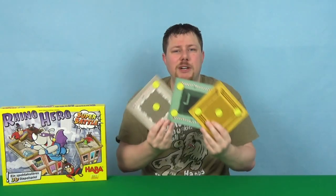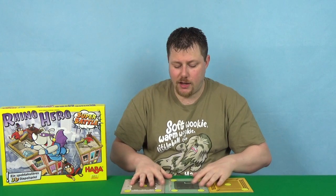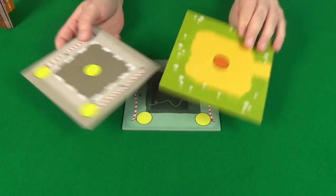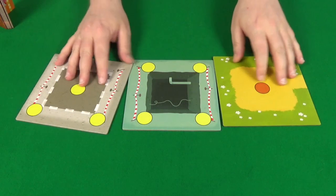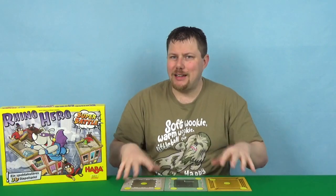To start the game, take these three tiles and place them so that they're yellow dot side up in a row. If you want to make it harder, you can turn some of them over so that the red dots are showing. It means you've got less dots, so you're going to have less bases in your tower.